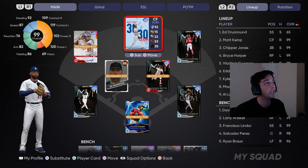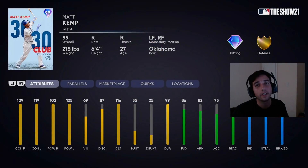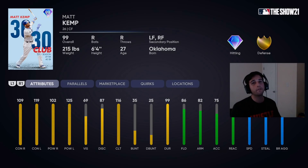We've been getting flashbacks of him since The Show 16, and if you know about Matt Kemp, you know he has an amazing swing. Looking forward to using this card. Primary position is center field, secondaries in left and right. Attributes looking like 109, 102 versus right, and then 119, 125 versus left. At P5 he'd be 114, 107 versus right and 124, 125.